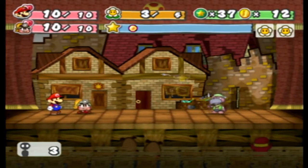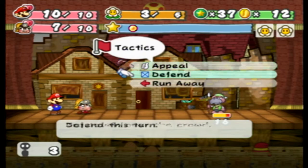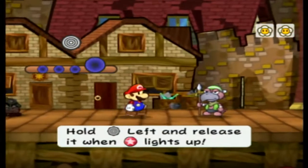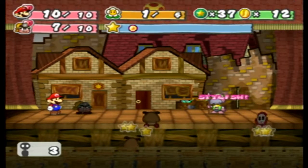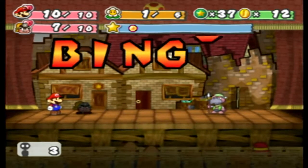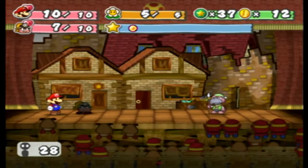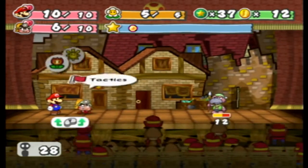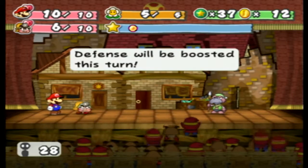That took off 4 damage. Goombella, you are going to be my shield — why don't you defend? If I need to, I can always use Sweet Treat. That's a stylish move right there, and we get all our FP back. A stylish move, like I said in the last episode, will give you more star points than normal. Just keep defending, because this is actually working out.